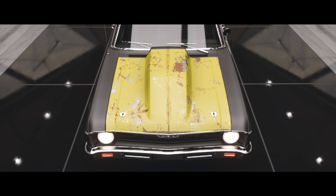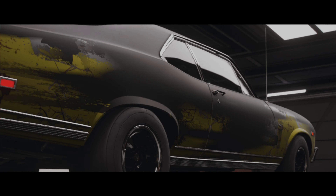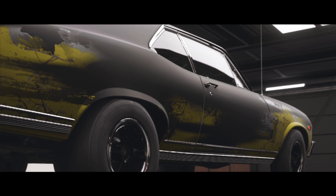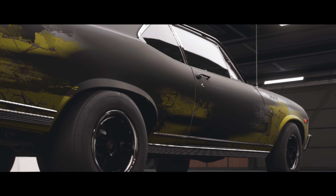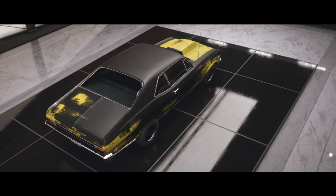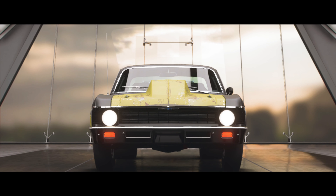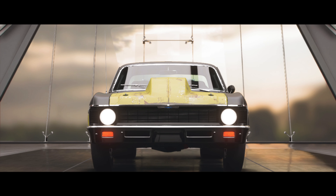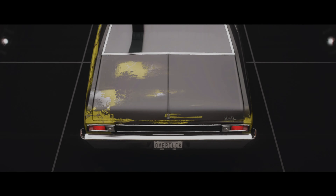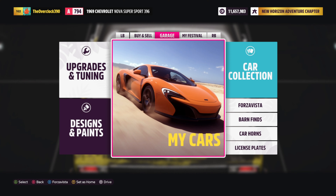Whenever I think about street outlaws, the first car coming to mind is the Chevrolet Nova SS 396. The SS stands for Super Sport and the 396 is the cubic inch of the engine. This engine is a massive engine — it's a 6.5 liter V8 — and we have tweaked it a little bit.